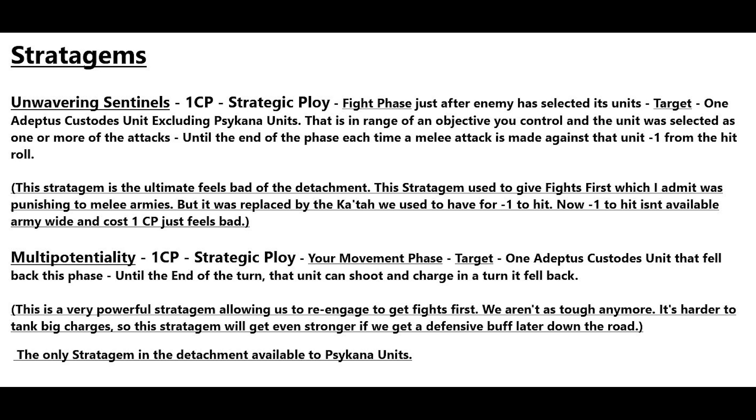The next stratagem is Multi-Potentiality — one CP, a strategic ploy. In your movement phase, one Adeptus Custodians unit that has fallen back this phase can shoot and charge in a turn it fell back. This is a very powerful stratagem — it allows us to fall back and re-engage, giving us fights first again.